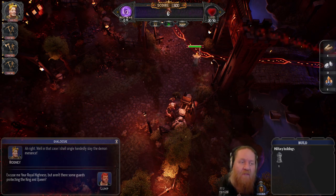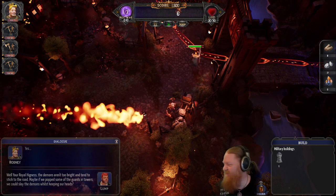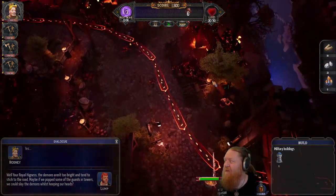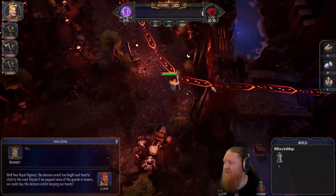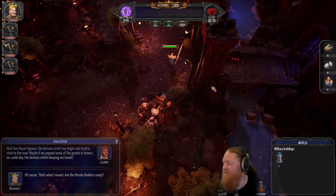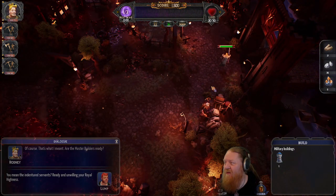Aren't there some guards protecting the king and queen? Your demons aren't too bright and they intend to stick to the roads. Maybe if we pop some guards in the towers, you can slay some demons whilst keeping our heads? Of course, that's what I meant. Are the master builders ready? You mean the indentured servants? Ready and unwilling, your royal highness.